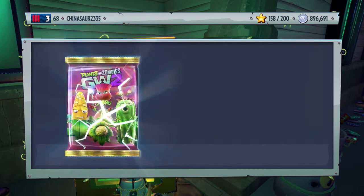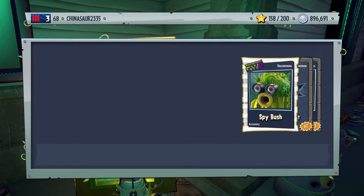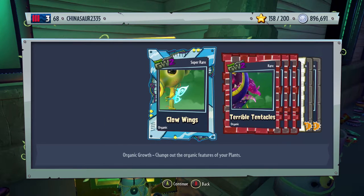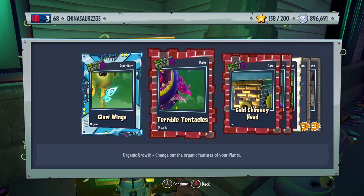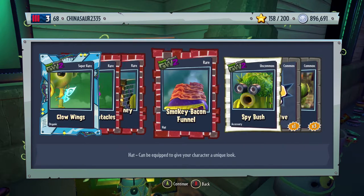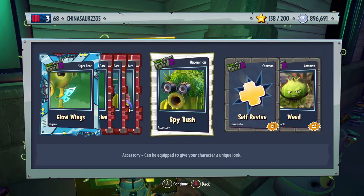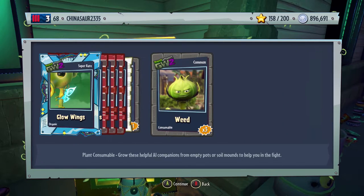Let's buy another one. Come on, legendary — I'm feeling lucky today. We got three rares and a super rare. We have glow wings, organic growth for the Peashooter. Terrible tentacles, organic growth for the Chomper. Golden chimney head. Smoky bacon funnel — I want bacon now. Spy bush, it's an accessory for the Cactus. Self-revive and three weeds.